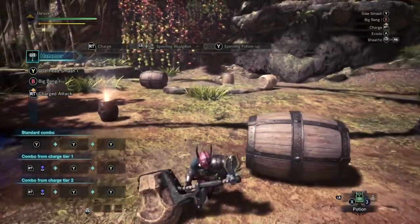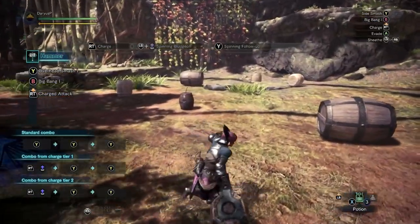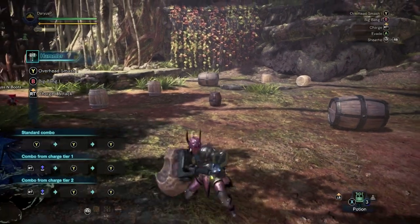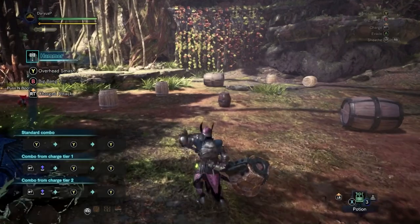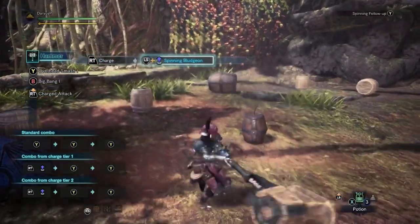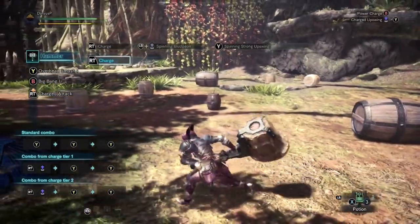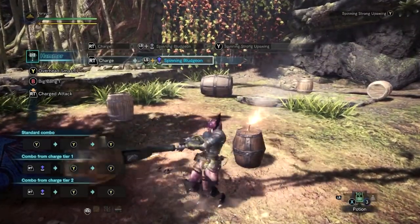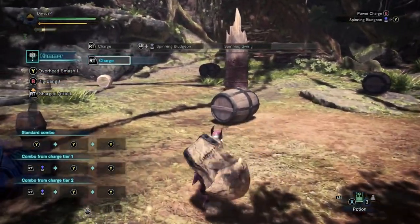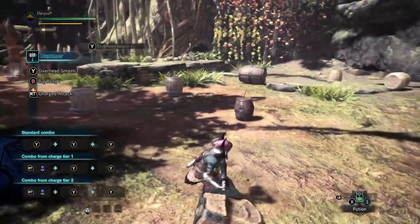Now this weapon doesn't have the most beautiful-looking super fast combos, but the attacks do really really amazing damage, and we are going to get a little fancy in just a bit. After the fourth spin, you can also press Y or Triangle to do something a little bit different — you get the strong upswing. Personally I just go all the way through, but if you want to come out after the fourth swing, you can.